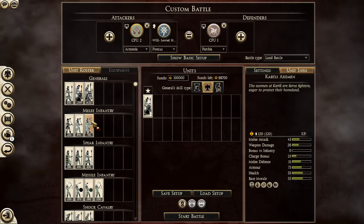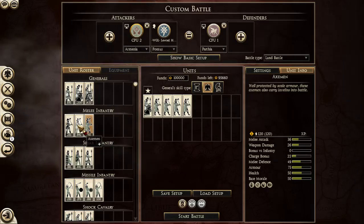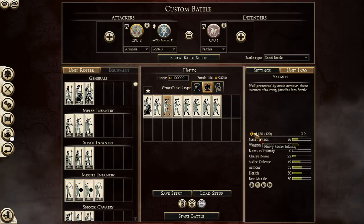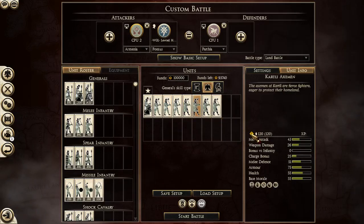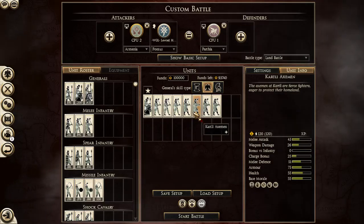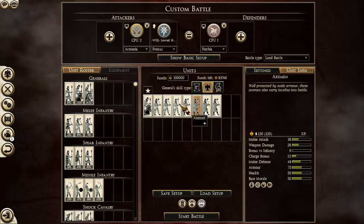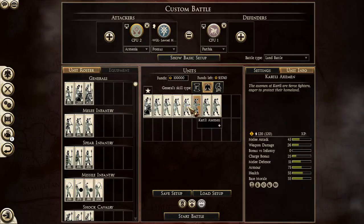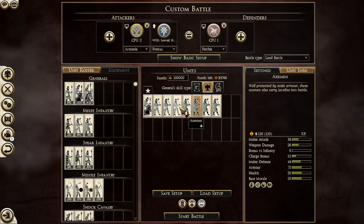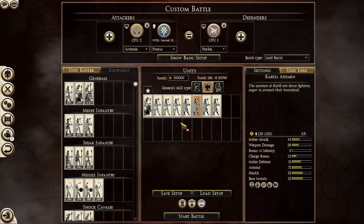Your core is usually Kartli Axemen. People can bring Axemen depending on what their needs are. Axemen are heavy, and so are Kartli Axemen. But the difference between them is that Axemen don't have shield wall. They're statistically similar, but Axemen have 7 less melee attack and 2 less melee defense. Health and morale-wise, they also have 5 less in both departments.